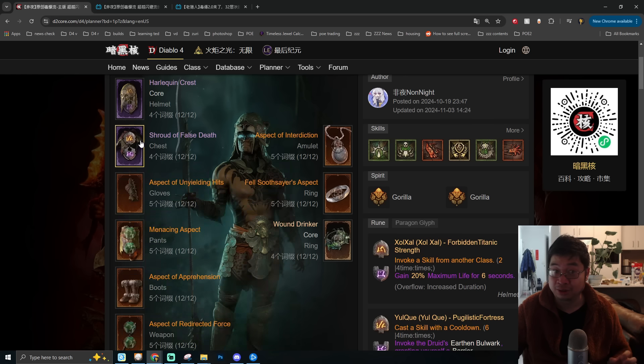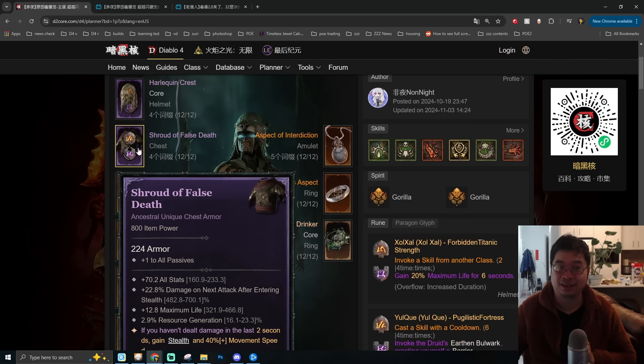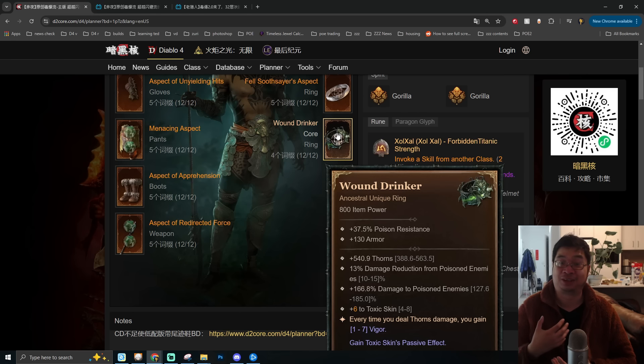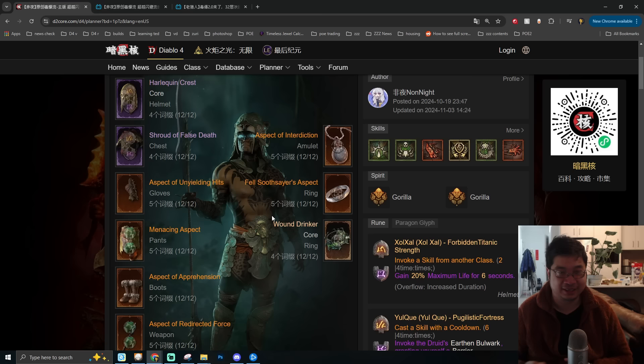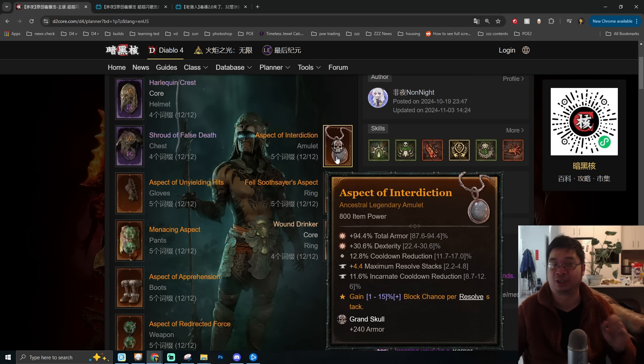We're using two mythical items: Heliquin's Quest and Shot of Forth Death. Heliquin's Quest provides tons of cooldown reduction and additional skill ranks helpful for this build. The Shot of Forth Death's passive plus one is just incredible, and rolling additional life allows even higher damage. The final unique item is the Wood Drinker, which gives tons of thorns together with damage reduction, armor, a massive damage boost to poison enemies, and a hefty boost to toxic skin skill level. For legendary aspects, we have two-handed Redirect Force for highest critical damage and Interdiction for higher block chains.